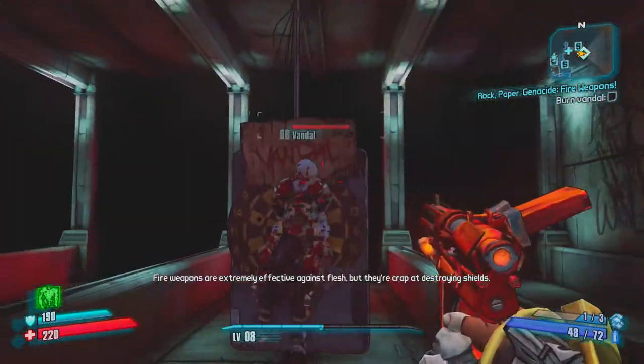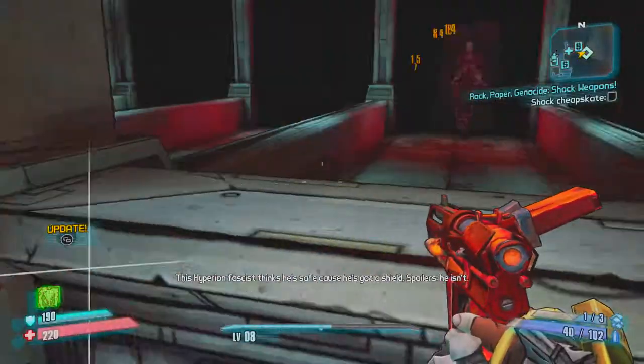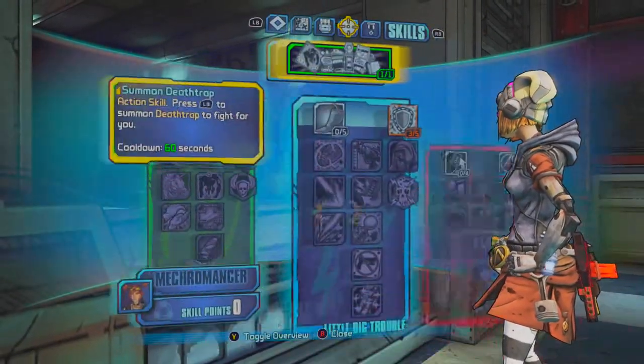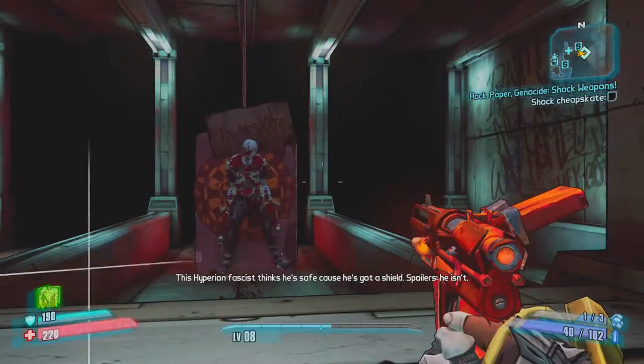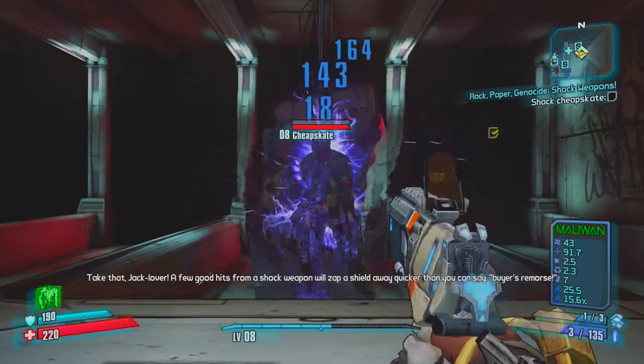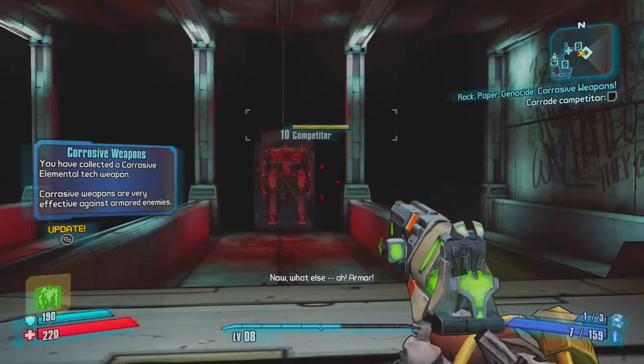It's just teaching you all about all the elements. Now we get to do Shock Weapons — see, it's that simple. Super duper easy. And I think the Shock Weapons are gonna actually be really interesting because Gage is apparently really good for Shock Weapons, so that's kind of good.